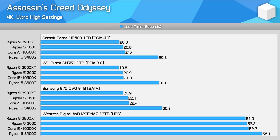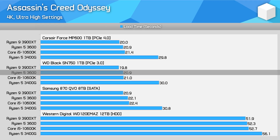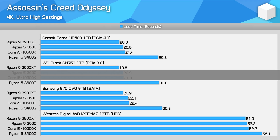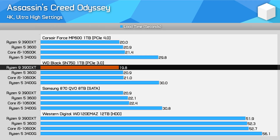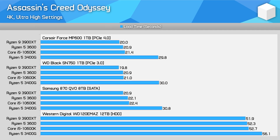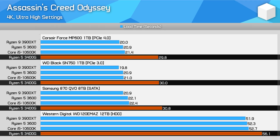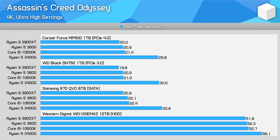In Assassin's Creed Odyssey we have another situation where load times are influenced more by the CPU than the storage device, outside of loading from a hard drive. There isn't much separating AMD and Intel here — whether you choose a Ryzen 5 3600 or Core i5 10600K there is not much difference in load times, while the 3900XT was a single-digit percentage faster, which amounts to just one to two seconds. However, the Ryzen 5 3400G was noticeably slower — 34% slower loading off a PCIe SSD compared to the 3900XT, though the gap shrank considerably when loading off a hard drive. Adding an extra 10 seconds to a load time in a title like this is definitely noticeable.